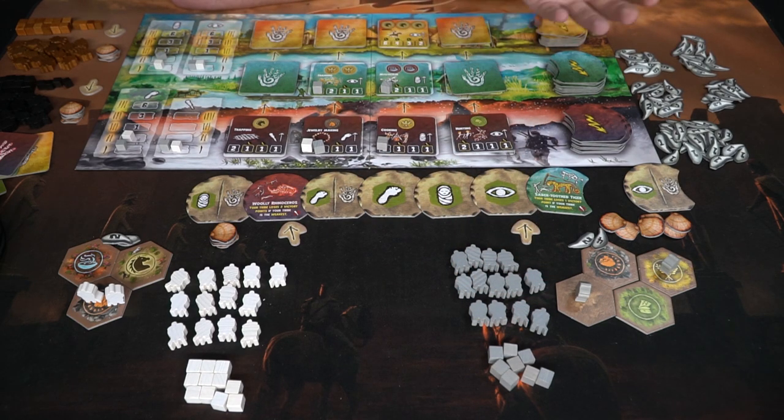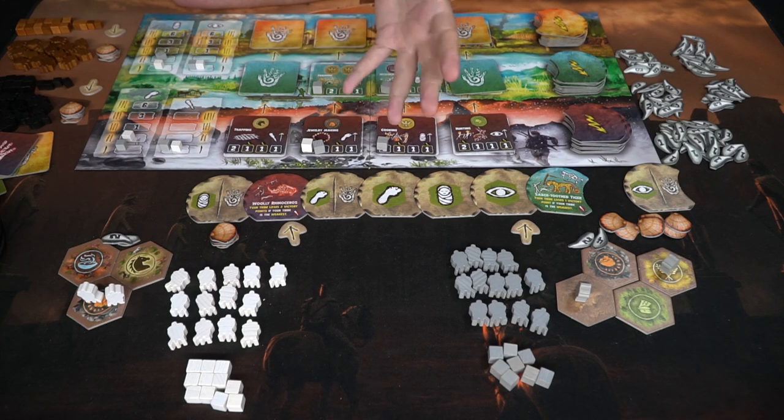The player with the best civilization at the end of Tribes is going to be the winner. So what do I think about Tribes: Dawn of Humanity? Before getting into that, I want to talk about the event tiles that get flipped over. Most of the yellow ones can be negative effects, but there are some positive ones — usually based on strength. Having more strength doesn't give you victory points at the end but it does give you victory points throughout the game.